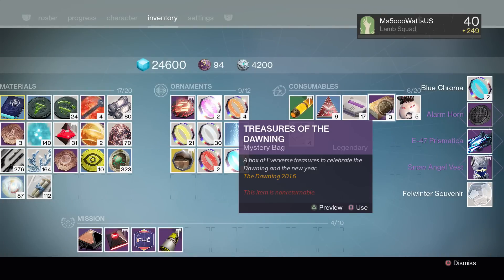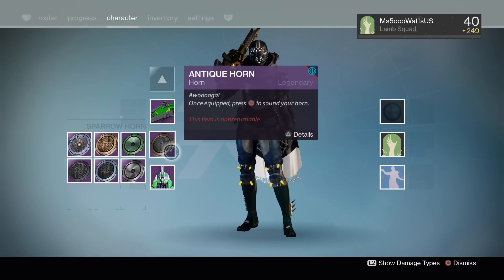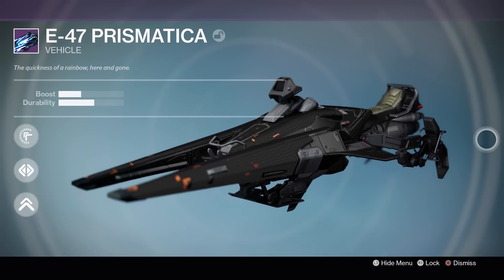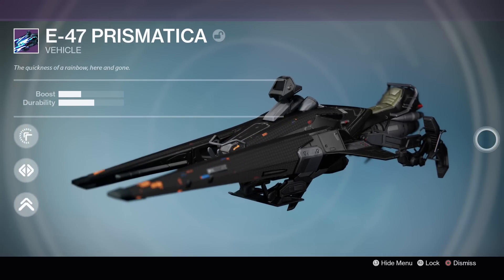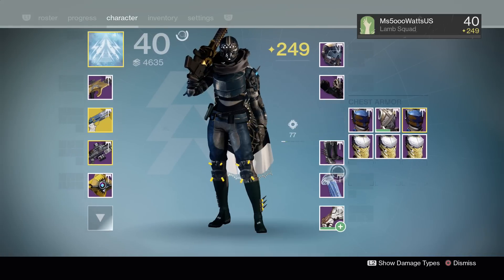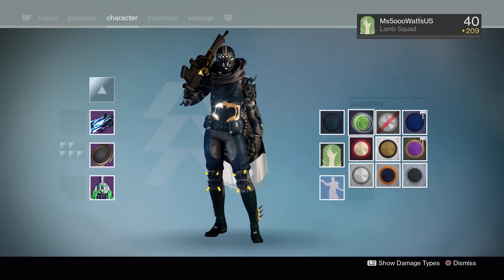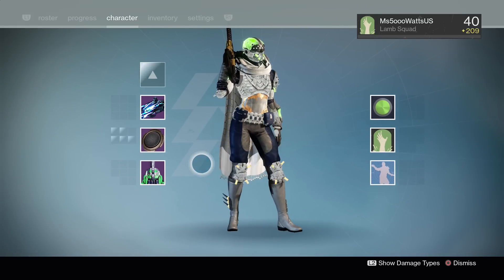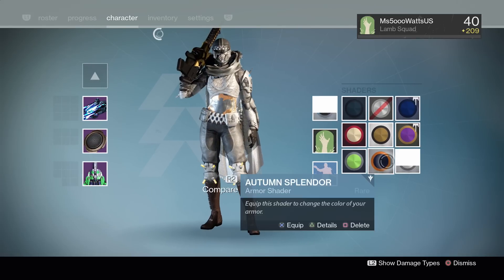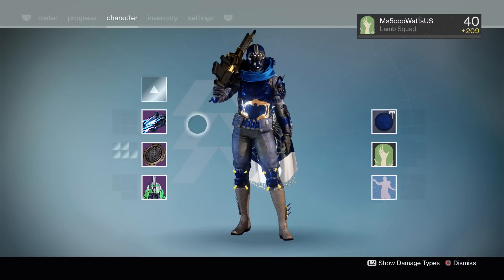We got a chest piece. We also got an E4C-47 Prismatica, which looks super cool. Let's take a look at that real quick - I like that a lot, I am digging that, not gonna lie. Let's put the chest piece on. We got the chest now for the Dawning armor. Ooh, that's pretty. Looks good. Let's keep going - we got a bunch of horns.